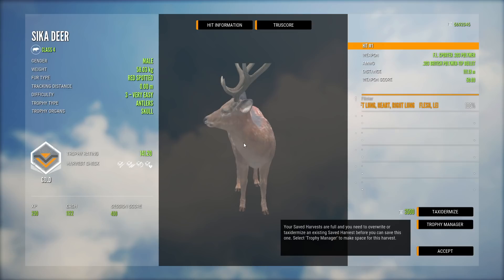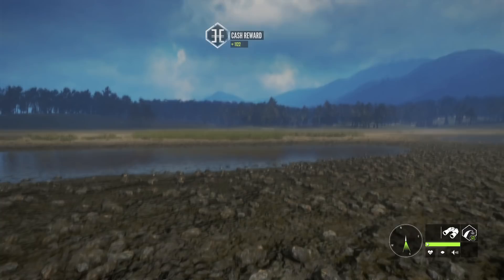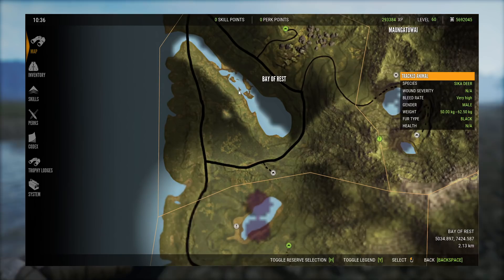Maybe that actually is it — so is this going to be the red spotted then? It is. So that's maybe what to look for. The normal spotted head has more of a brown neck and head. So that could be it. But that is our first gold Cicca Deer.